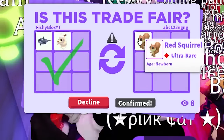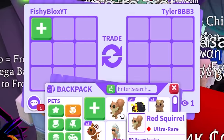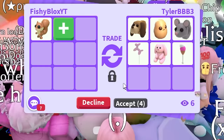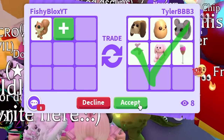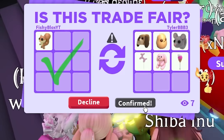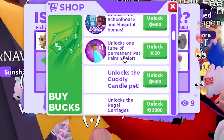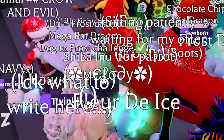We have the red squirrel - it has red in the name but it's a brown pet, obviously no actual red on it. Shout out to abc123 for the trade. Now we have tyler - oh my gosh, toys! I don't want to go through toys. They're gonna put so many of them too. I think I'm only counting pets, not toys. I felt like we were getting somewhere with the red squirrel - I think that's even a Robux pet.